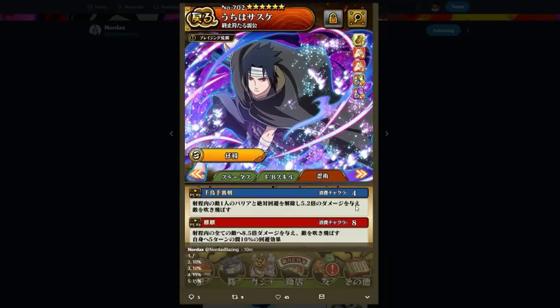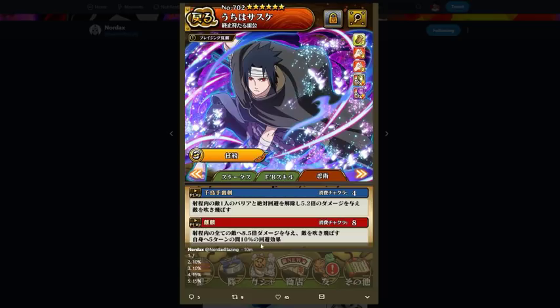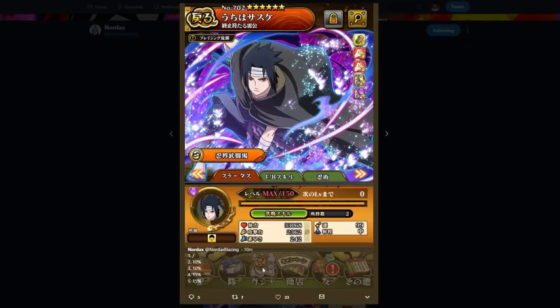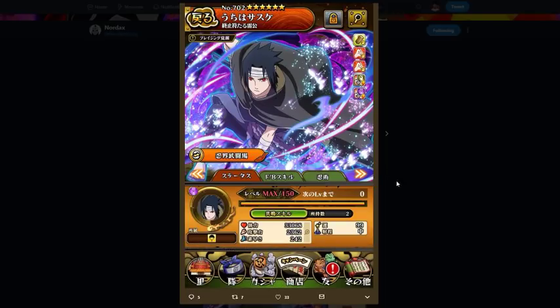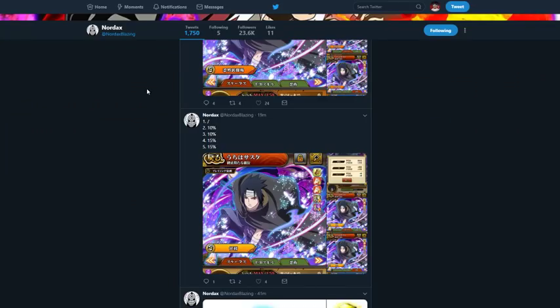The Jutsu is single target, 5.2 times attack and wisdom damage to one enemy in range, and then the ultimate is 8.5 times attack AOE. I'll show the Jutsu and ultimate so you can see. There's a 10% chance of something — immobilize I think — so there's that. PvP stats we don't care about because this is the PvE form.